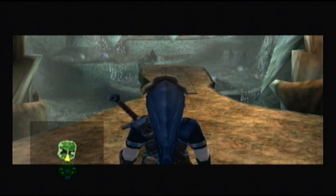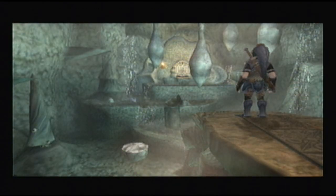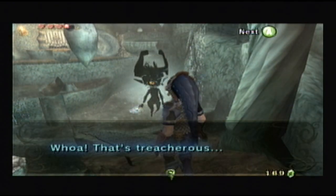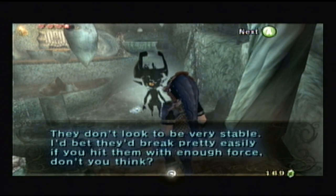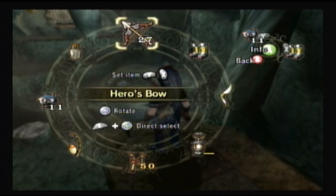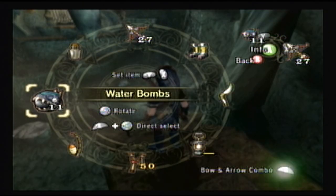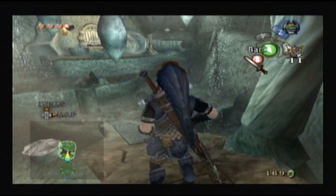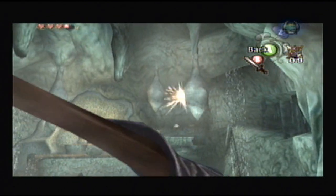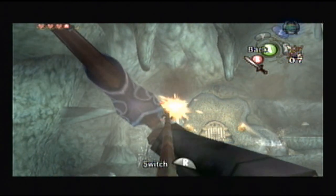This part of the Let's Play is going to take you through the first half of the Water Temple in Twilight Princess. I last left off at the entrance, and right now I'm going to take you up through the mini-boss where you will get the claw shot. Right now you just have to equip the bow and arrow, and you have to make it the bomb arrow by selecting the water bombs to knock down the stalactites.